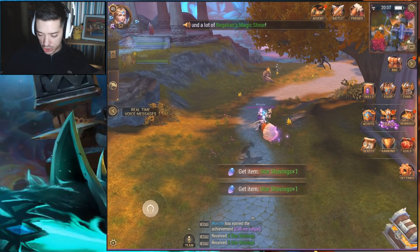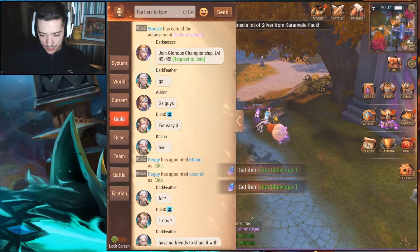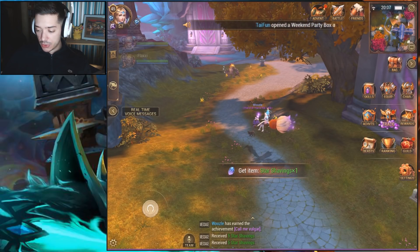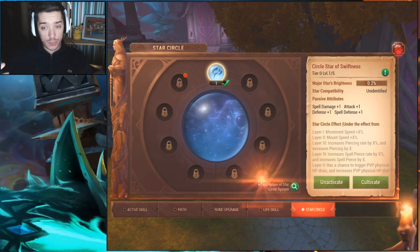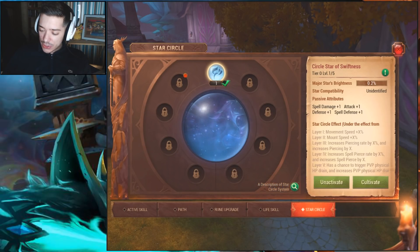The achievement says I can't click on it — let's go see what that one was. It's not letting me click on it. So it might pop up randomly. If I quickly head over to Skills and go to the Star Circle itself, you'll see that mine is still level one. And there we go — 'Spend a total of one billion silver.' Wow, that's a lot of silver to spend!